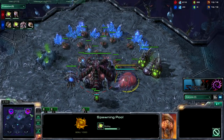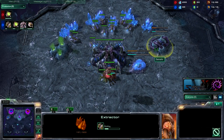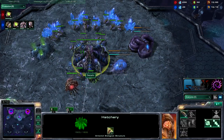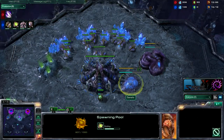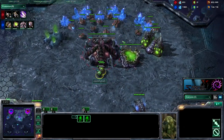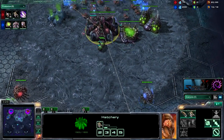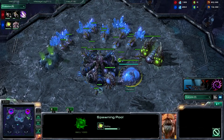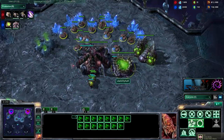It looks like he is going to go speedling expand or baneling all-in — we'll see later on. Pool and spawning pool are going up for him; pool and extractor going up right now for me. Making overlord, getting ready for everything to pop. Fill up my gas and get that all rolling. He is going to make 2 pairs of zerglings and hopefully expand. If not, do some baneling all-in, which is very weak to my build because I'm going to have those quick roaches to deal with it.